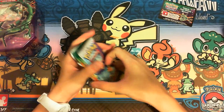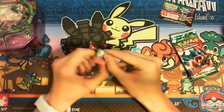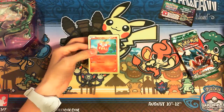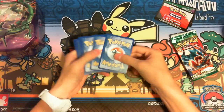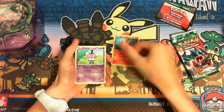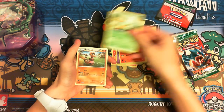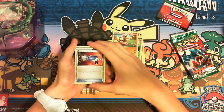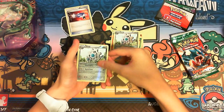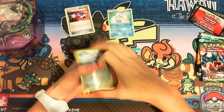Let's start with the Emerging Powers pack. Alright, what do we got here — Darumaka, Gothita, Dwebble, Pansear, Deerling, Cubchoo, another catcher — wow, that's great! A foil Klang and a Swanna. I'm just going to separate my rares.